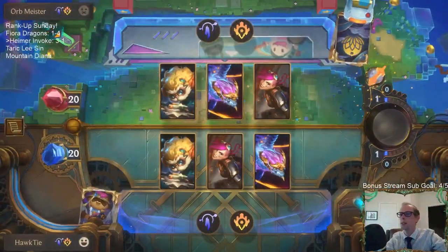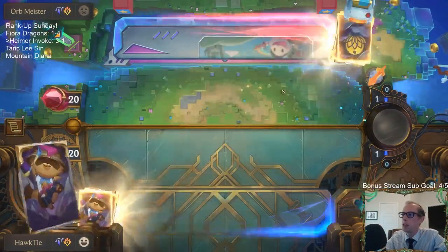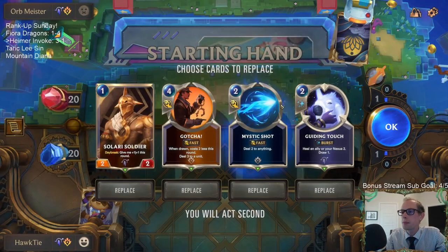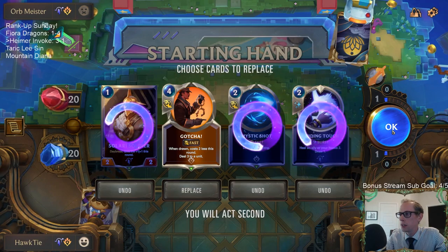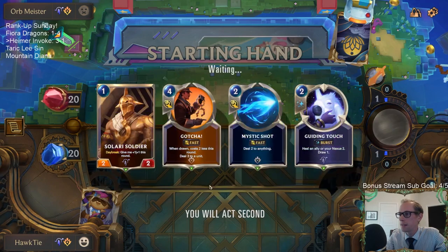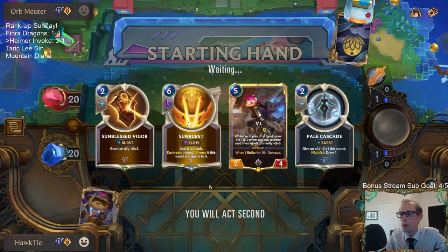Their champions are in a different order, so they must be playing two Aurelion Souls and one Vi because their champions are in a different order. Gotcha kills Heimerdinger — let's still just mulligan. We're basically looking for our own Heimerdinger. That's what we found — Heimerdinger is just the most important thing. So we're mulliganing all these cards looking for it, especially in like a mirror type match.